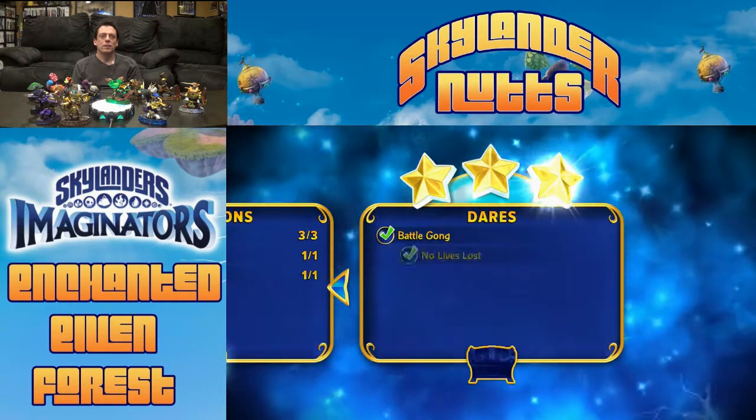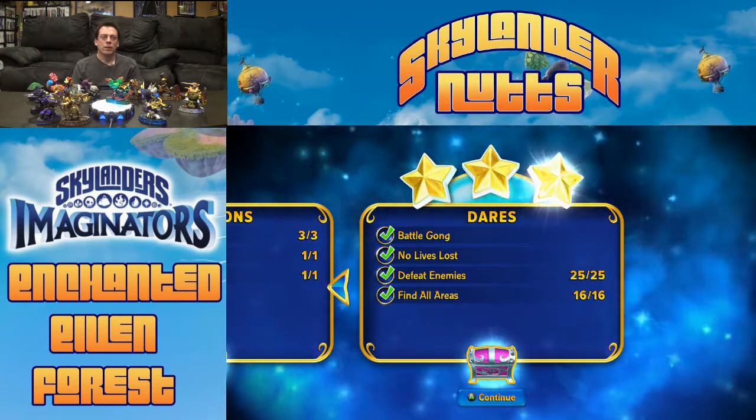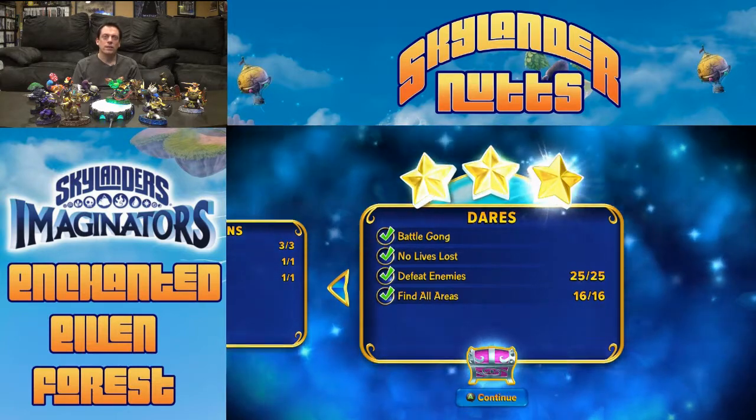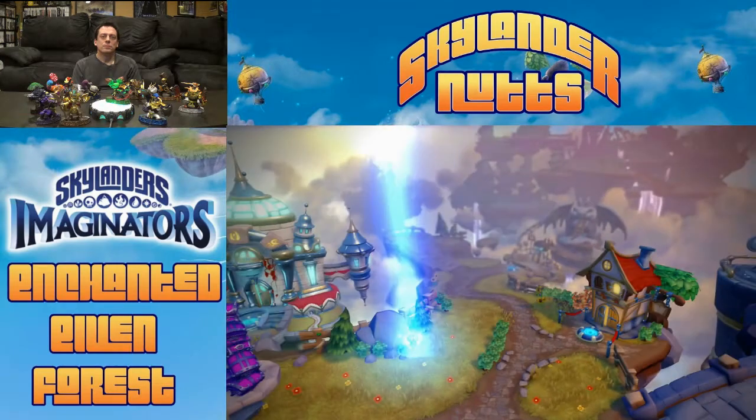We got all three stars — treasure chest, Soul Gem, Troll Radio, Battle Gong completed, and found all areas. There's no ending movie to these adventure packs, just the intro movie and a little bit of side story. That's all for the Enchanted Elven Forest. It wasn't too hard of a level — there's a lot of money in it though. Boom Bloom now has $26,000; I think she had $18,000 when I started, so about $8,000 worth of coin in there. Lots of diamonds and lots of little piles of treasure — not a bad one to go through if you need some money.